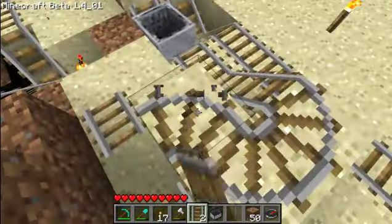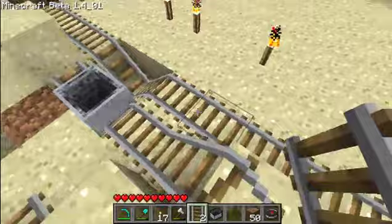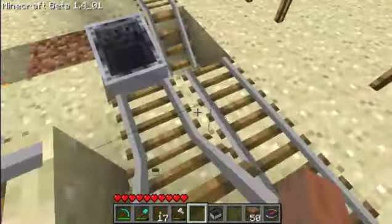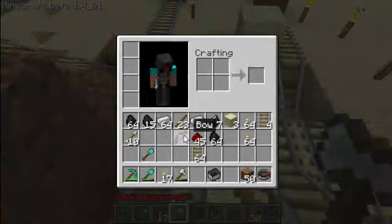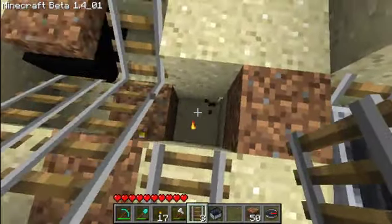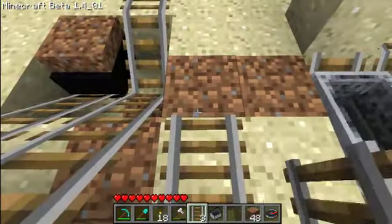I would not second-guess the boosters — they are amazing. They do what they're supposed to. They look a little bit tacky, but you can, for the most part, hide them in a wall. You can't completely cover the mine cart booster, but you can mostly conceal it. So yeah, that basically concludes this little tutorial.